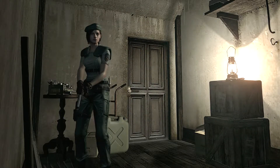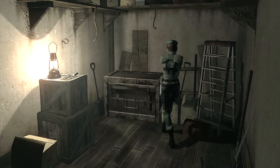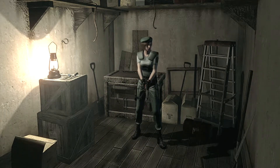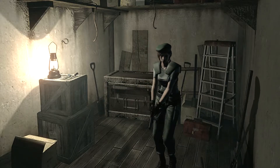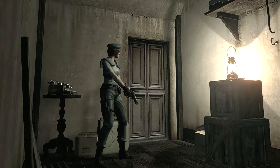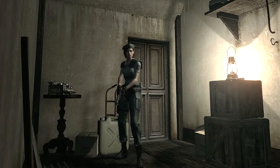Hello everyone! Shadefire here, and welcome back to Let's Play Resident Evil Remake. This is Episode 2. So last time, we were once again pursued into the Spencer Mansion by undead dogs, or undead-looking dogs. And then we made our way through with the help of Barry, got the shotgun, and learned about what happens when you kill zombies — they get back up.